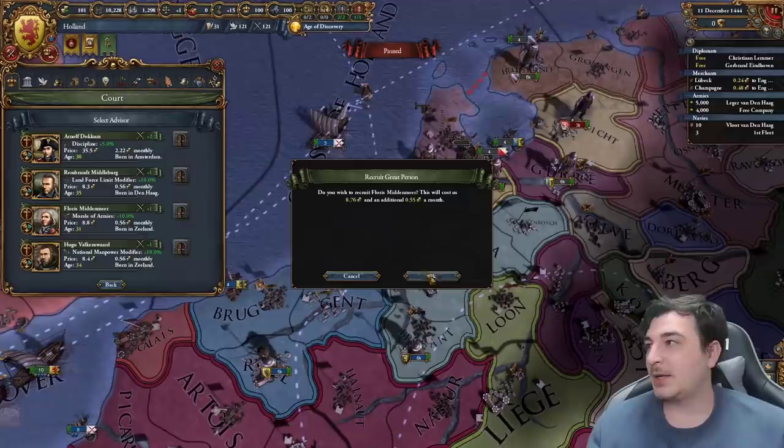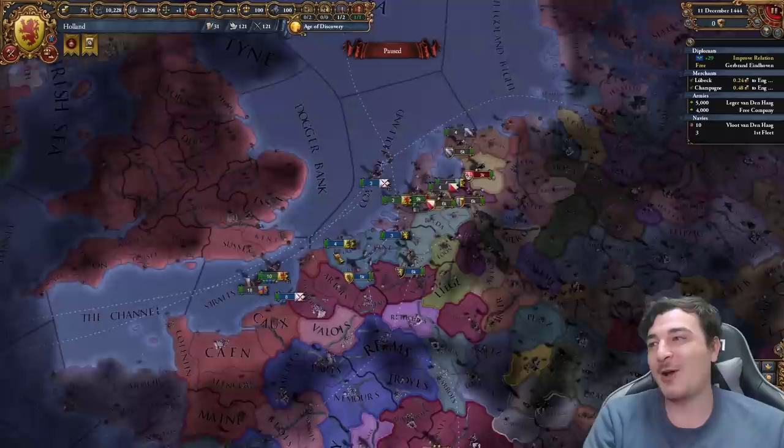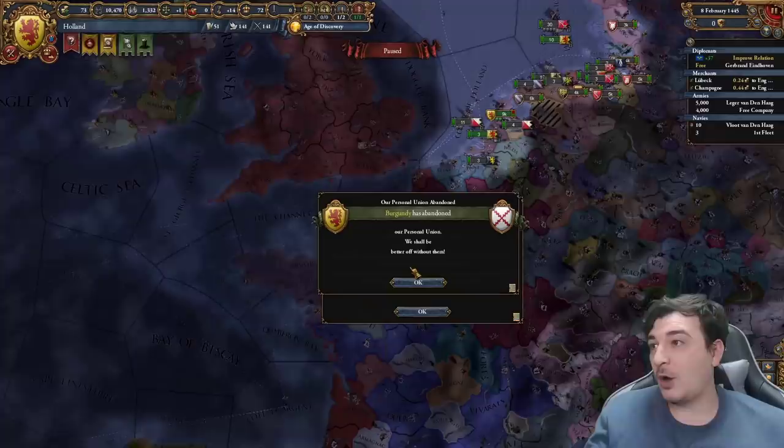Getting a morale of armies advisor is really helpful, as is getting a diplo reputation advisor. Always prioritize mana over everything else. Because we got the diplo rep advisor, we're really close to getting France as an ally in the war. If I get the French to support my independence, that's almost instant victory. Let's wait a couple more months to try and get France in. This is a gamble because there's a chance England and France will go to war - and they did.